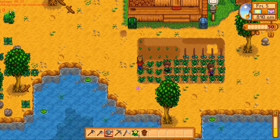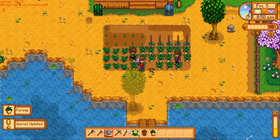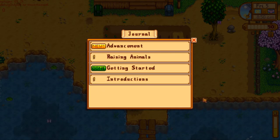We got parsnips ready to harvest! I'm going to pick some. We also got a journal — I'm going to click on 'Raising Animals.' Robin, a local carpenter, lives north of town. In exchange for raw materials and money, she'll construct new buildings on your farm. You need to build a coop or a barn to raise animals. Build a coop — but it's five grand, so we've got some work to do.